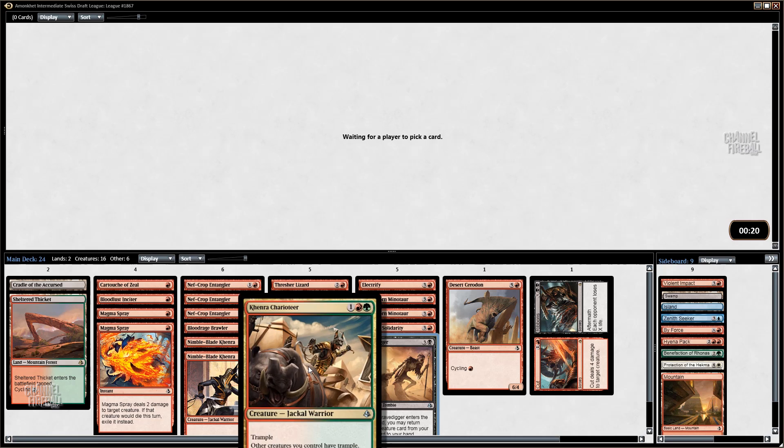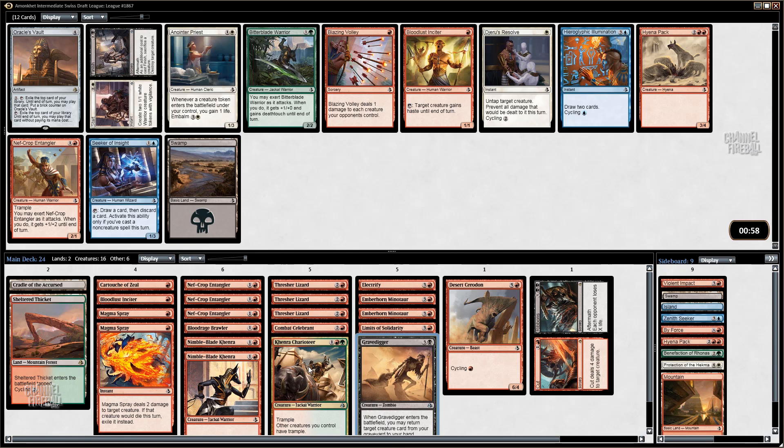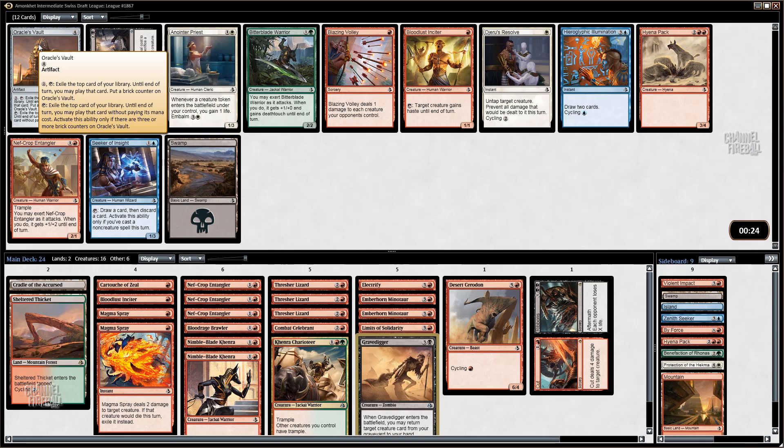Maybe we don't play Gravedigger or the Chariot here — there are a lot of options. Oracle's Vault: well, my deck is mostly just trying to beat down, so it's not really something I'm interested in. I do kind of just want to take Bloodlust Insider. Oracle's Vault does give me inevitability — when I'm ahead, it functions as a six-drop and I can just keep playing things. So maybe I should take that — it's also good in certain matchups. If my opponent is super grindy, I can at least board in Oracle's Vault when I don't think I can win otherwise.